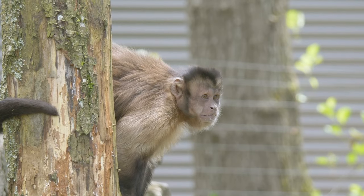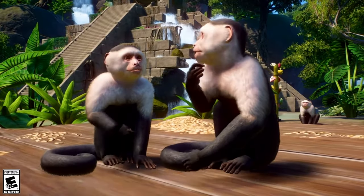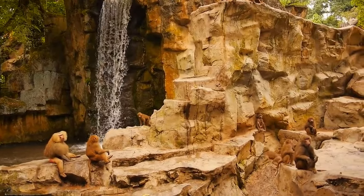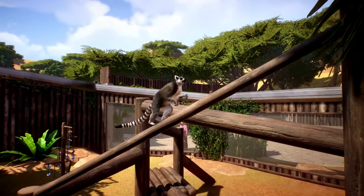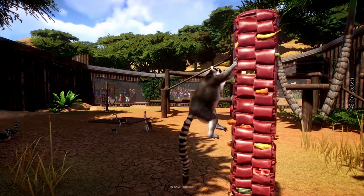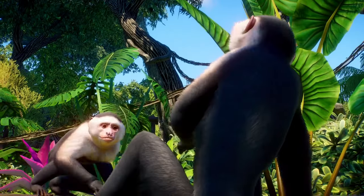2. Small Primates. Small primates can be a good draw around entrance areas, especially in water-based exhibits. It would seem that primates on islands can be bold and exciting for guests who make lots of healthy donations to your zoo. Consider monkeys or lemurs, maybe even Japanese macaques for the cooler biome zoos, who shouldn't require huge enclosures either.